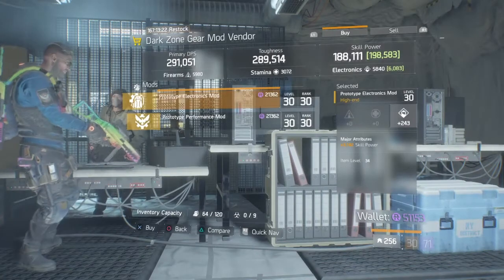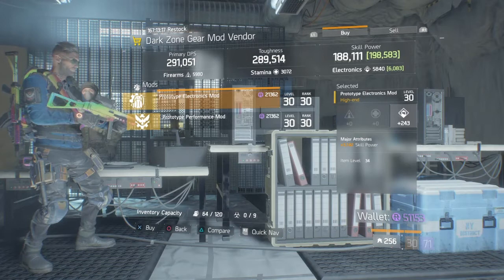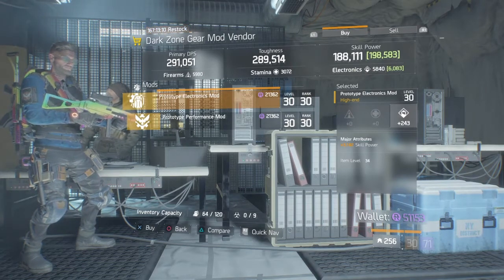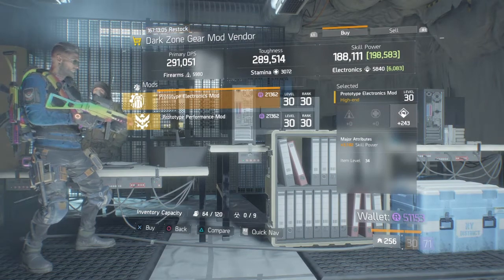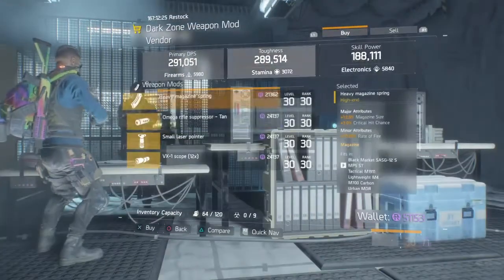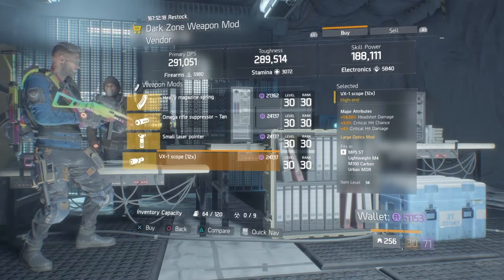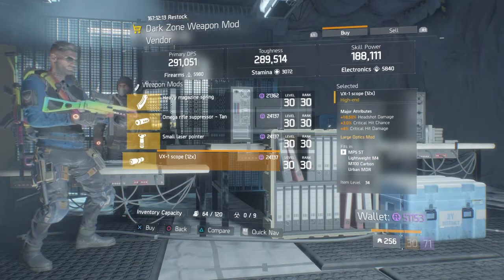At East 64th they have a pretty good Electronics mod - 243 with skill power 3,182. Although the major stat of electronics isn't too great and could be a little higher, if you guys are after an electronics mod just to boost up your build, I would recommend getting this. At East 61st this week they have a really nice VX1 scope - headshot damage 18.5% with critical hit chance at 3% and critical hit damage at 4%. Definitely a good buy for this week.